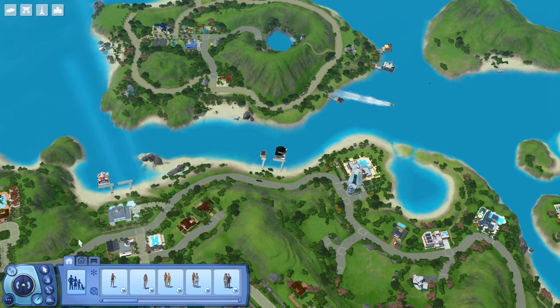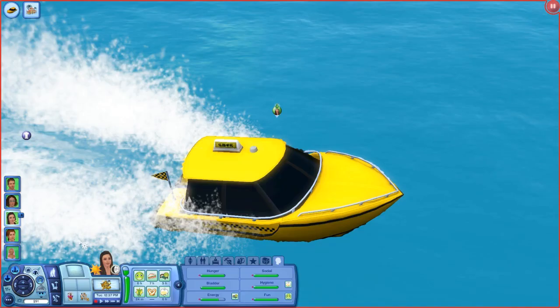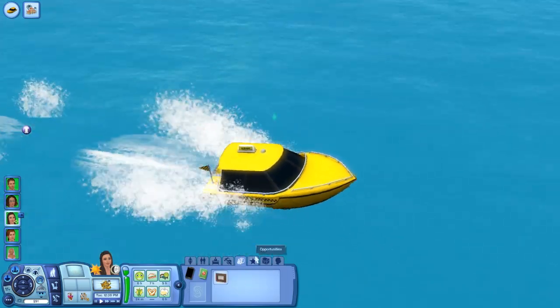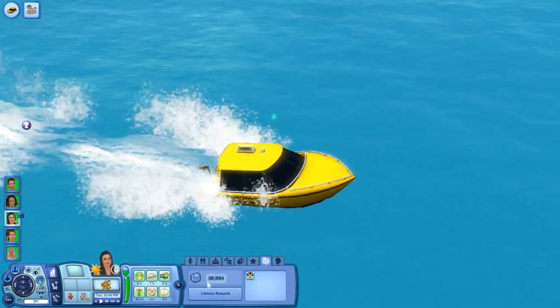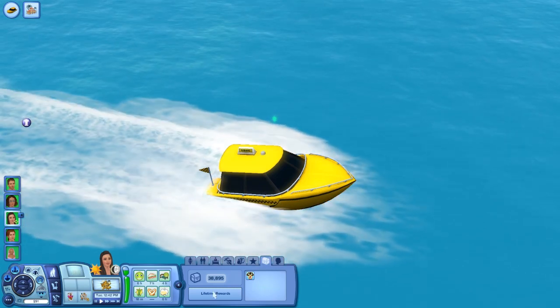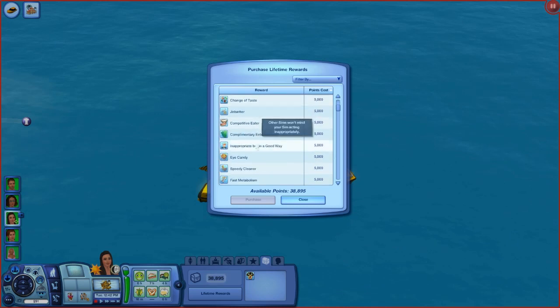Let's go have her go to Spooky Island and then we can check on rewards. I feel like I've been talking really fast — if I have, I'm sorry, it's just what I do. I'm a Coloradoan. Let's see how many reward points she has. Oh yay! She has 38,000. Let's get inheritance — I think it's 130,000, so we'll probably need two or three or four more.